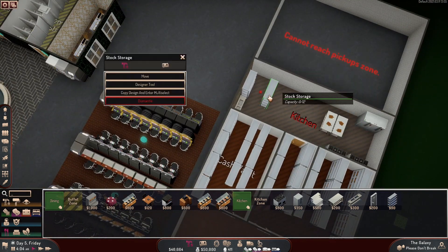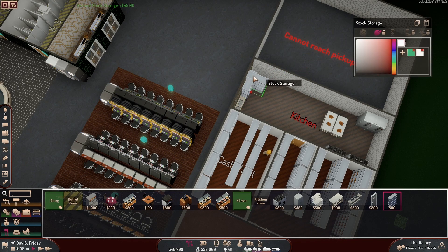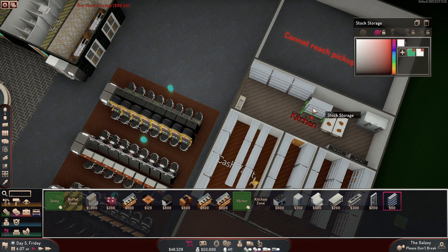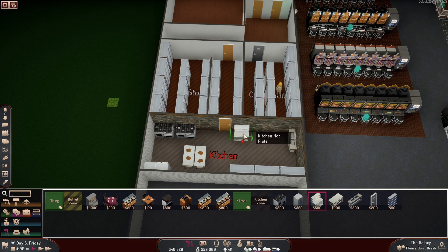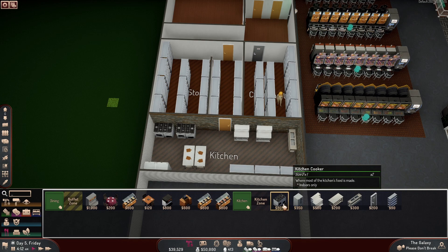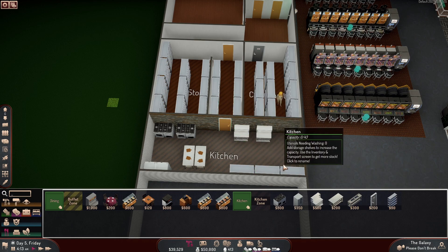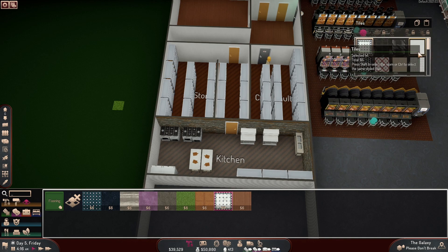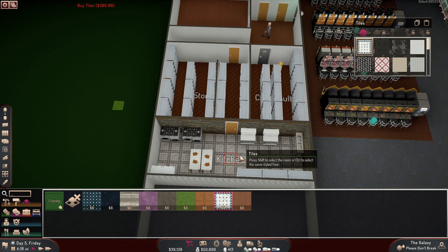I don't like that layout — let's dismantle two, move them over here. Put some storage space along here. Kitchen preps, fridges, cookers, storage — done. Hot plates! We need some hot plates — put some hot plates there. Kitchen prep, done. Fridges, done. Cookers, done. Storage, done. Even though there's secondary storage back there. Let's do nice flooring. That flooring looks nice right there — boom, done.